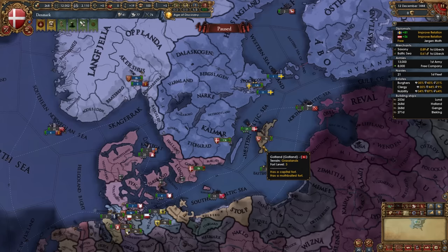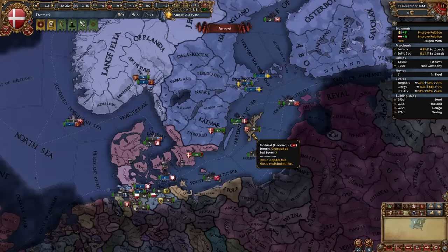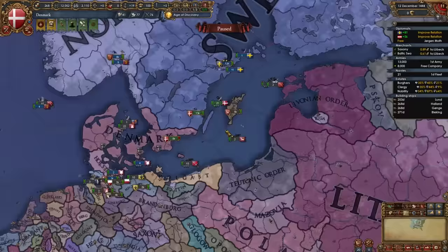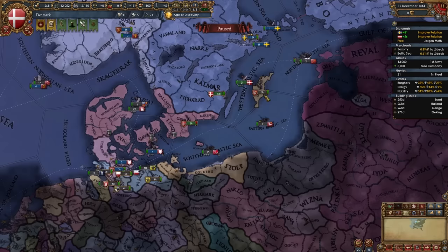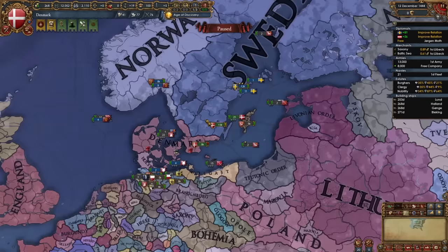On December 12th, check who Gotland is allied to. If they're not allied to anyone, declare on them right away — we start with a core on them. However, in most of my trial runs Gotland allies Lithuania very often, which is also the case in my game. So if they've allied Lithuania, just wait for Poland to PU Lithuania and then deal with Gotland. If they have no allies or a weak ally like Stettin, pounce on them on December 12th. Otherwise wait for your boats to finish and lower army maintenance to save money.